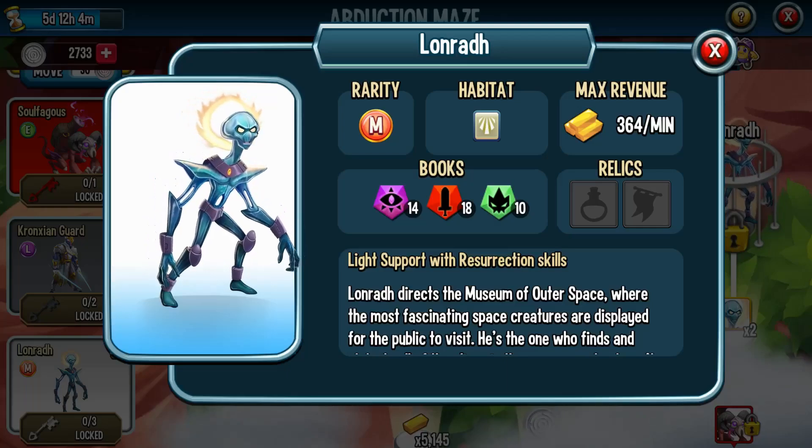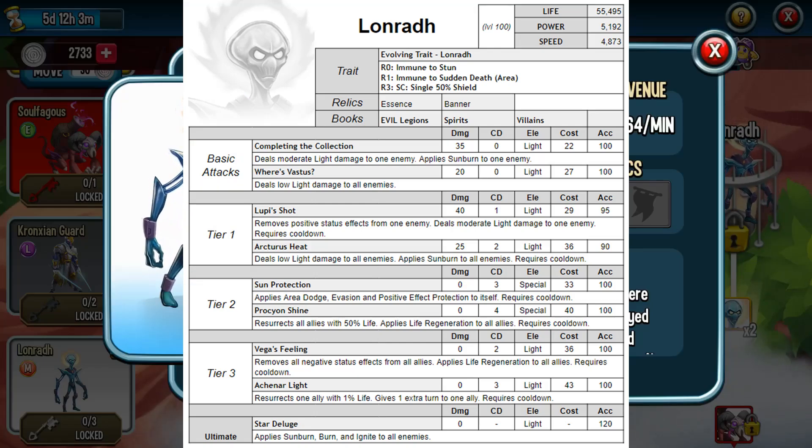Lon Rad is the main individual of this maze, and he is going to be on a limited path that begins tomorrow — your best opportunity to get him. It says he's life support with resurrection skills. Let's take a look. His life is about 55,500 — kind of middle of the road, not too bad. His power is absolutely terrible, but that's not what he does. His speed at 4873 is among the best, so he is going to be very, very fast. Moving down to his trait: at rank 0 he is immune to stun — very useful. At rank 1 he becomes immune to sudden death, and that's an area effect, meaning he makes his whole team immune to sudden death. Very, very supportive. At rank 3 he has a status cast for a 50% shield, just for himself.